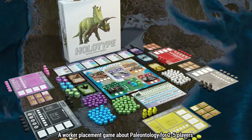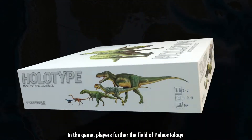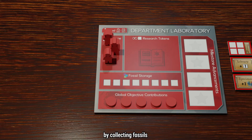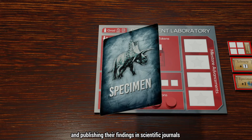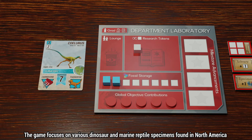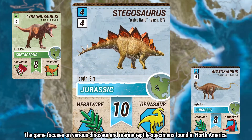Introducing Holotype, a worker placement game about paleontology for two to five players. In the game, players further the field of paleontology by collecting fossils, conducting research, and publishing their findings in scientific journals. The game focuses on various dinosaur and marine reptile specimens found in North America.